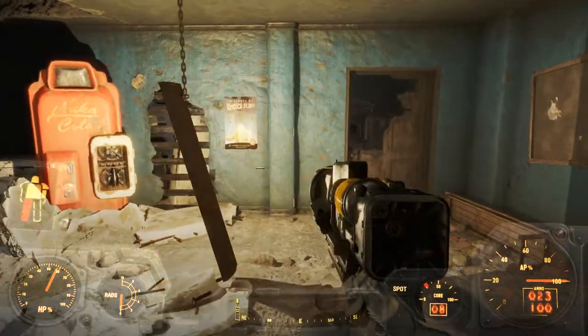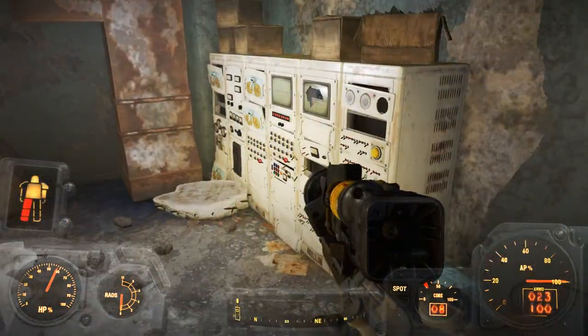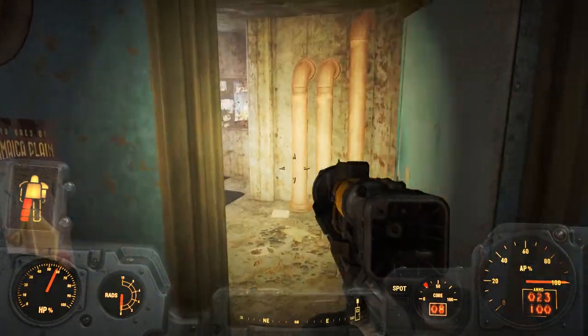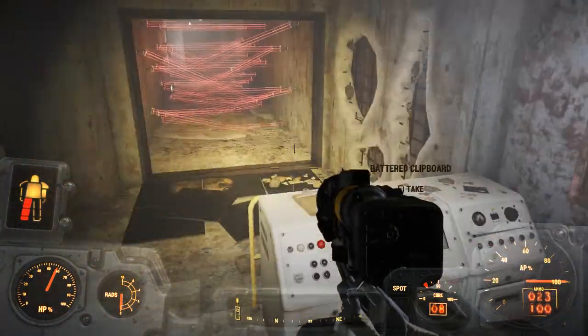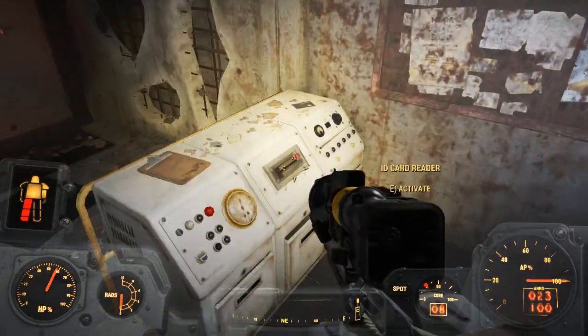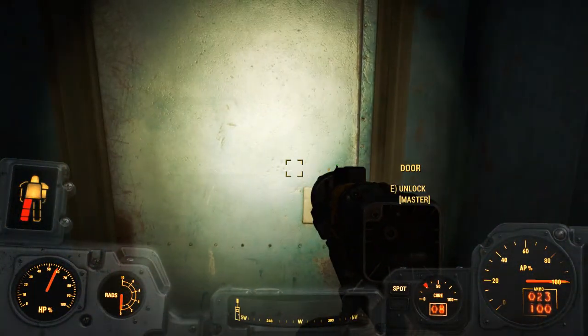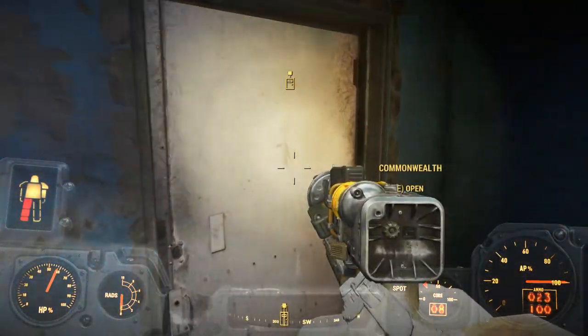Where are we? What is this? A security system is active — please present your identification. Well, we don't got identification. This requires an ID card so we're gonna have to find one somewhere. Let's go back up and do a quick save. The key card has to be somewhere here — it's probably up on the top floor, which I didn't search yet. We're gonna have to provide it to shut off the lasers.